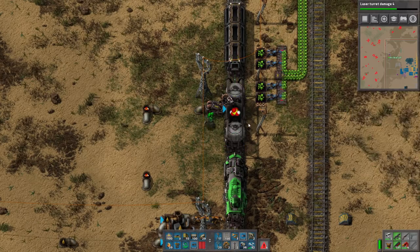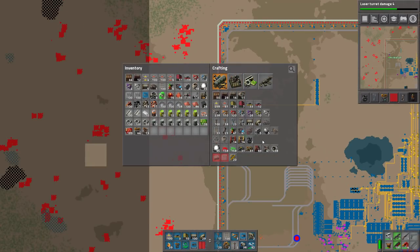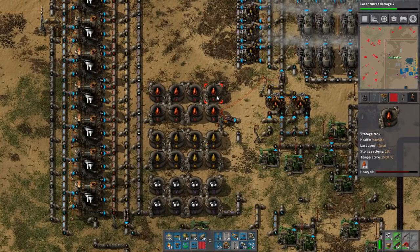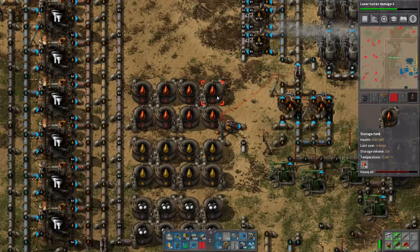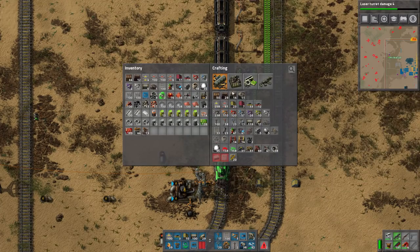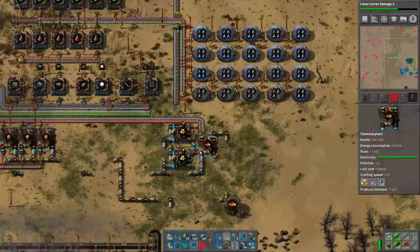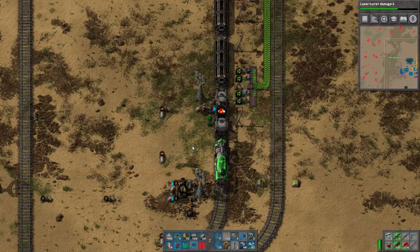The way it used to work - fluid wagons used to have like three storage tanks on there. Each fluid wagon had a storage capacity of 25K each, so it was like 75K total and they were very heavy. But now they don't work like that - now they're basically like they have 25K, so it's basically the equivalent of a single storage tank. But that doesn't mean I just removed it from over here - it's just gonna make more so it's okay. That's kind of how that works now.